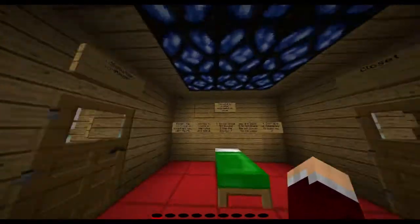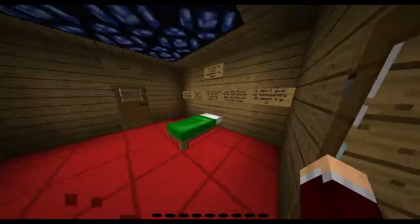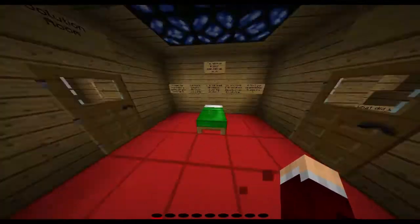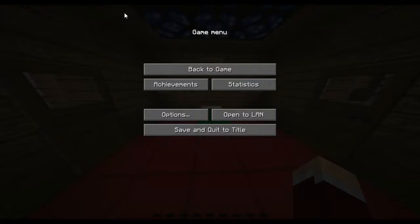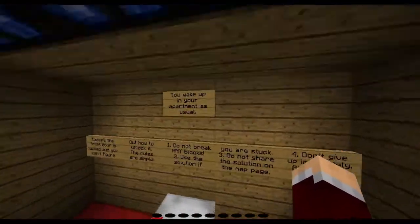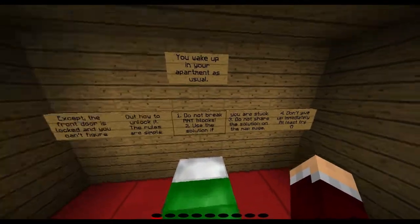Anyways, sticking with the theme of playing some of my old maps, I've loaded up a map that I created called Escape the Apartment. I created it in one night because I was kind of bored and needed something to do, and it became massively popular. It has 496 downloads — 496 downloads for this map. It got like 200 in the first day, so it's my most popular map. And if you've seen Endurance and stuff, you might have seen that map as well.